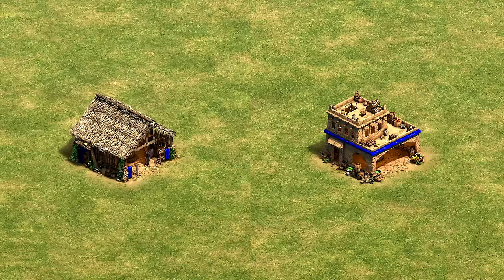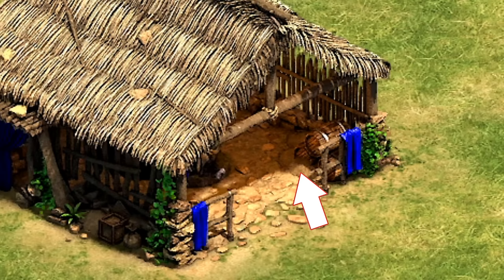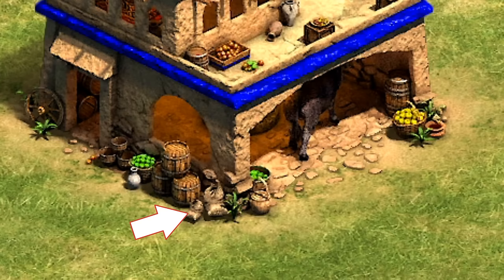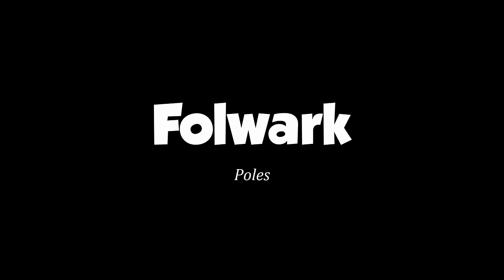Coming up on the end of our list — the African mill. Minus two points for not being a windmill, but props to them for animating an ox, which seems harder than most windmill animations. That said, it's glitching through the barrels in Feudal Age, which I bet they thought no one would zoom in enough to notice. In Castle Age, the sacks in the corner grow and then shrink when the animation cycles, which is odd. Lots of little dings against this one, and I don't even get a nice cog spinning to distract me — I give it two inflating and deflating sacks out of ten.